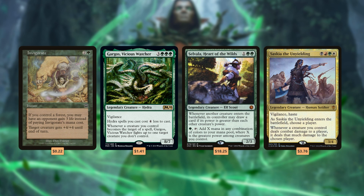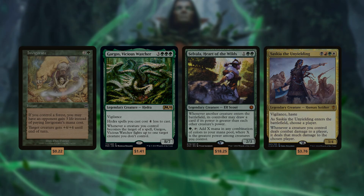In many green decks that scale heavily off power and toughness, Invigorate is a powerful free way to boost other cards. It's an all-star in Gargos, Vicious Watcher, Selvala, Heart of the Wilds, Infect decks like Skullbriar of the Walking Grave if you're super evil, and so much more. I've been slipping Invigorate into more and more green decks, and it never disappoints.